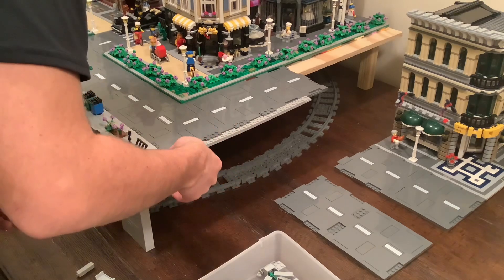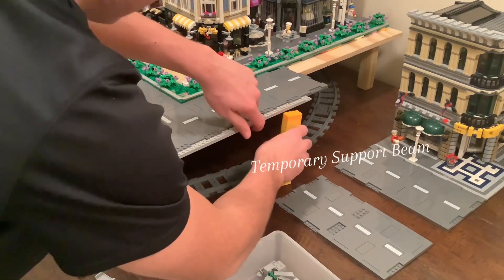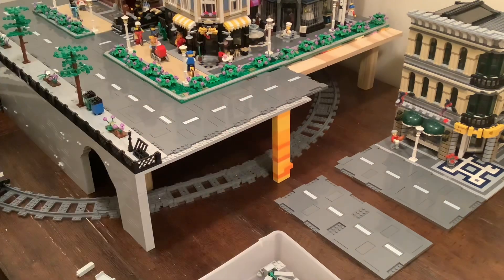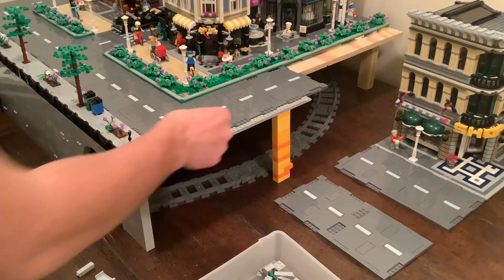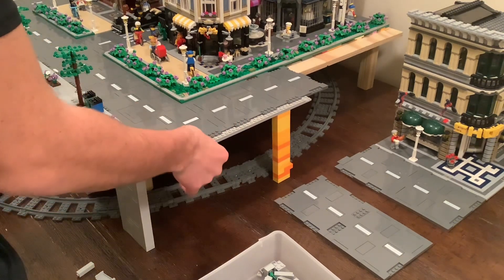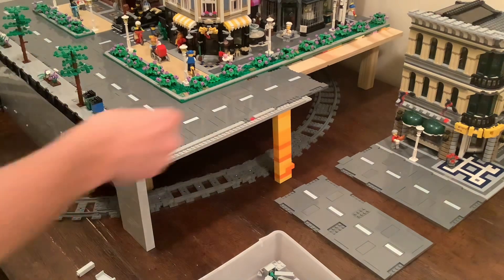Now let's take a look at this setup I have going on for the rest of the city. As you can see, I'll have a main road with two lanes, and then in front of that, eventually I'll have a boardwalk put into place. For now though, I need to continue working on the road as well as the fence that runs along it.